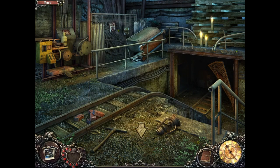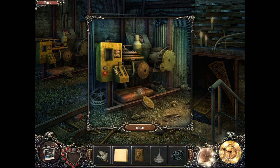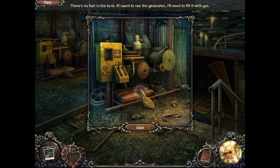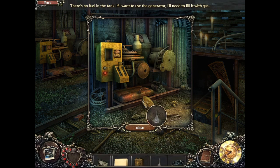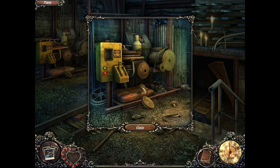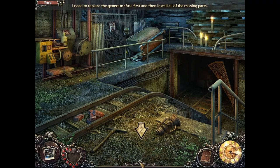We'll take that. Yes, we need to go over here and fix the machine. We have to fill up the generator. And gas can. Generator fuse. Okay, so we need to find a fuse.